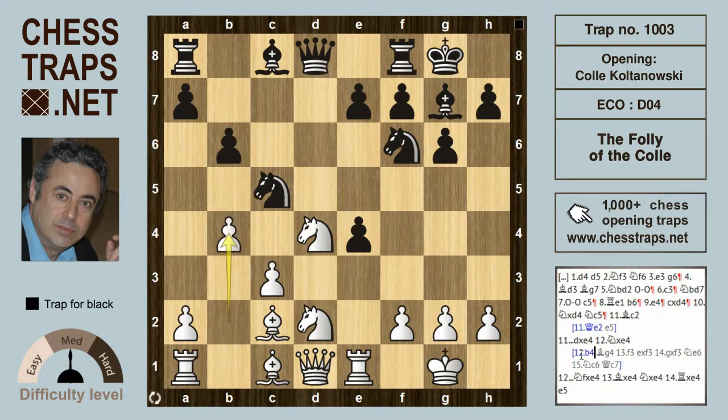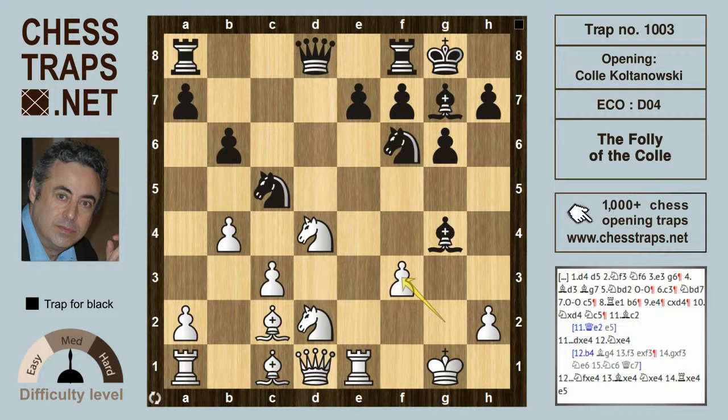If White tries b4, hitting the Knight, then Black will develop the Bishop — Bishop g4, hitting the Queen. After f3, e takes on f3, that's threatening to push the pawn check and win the Queen, so that pawn has to be snapped up: g takes f3. Now we see the Bishop and the Knight are both under fire, so the Knight can drop back to e6 — that's a clever move.